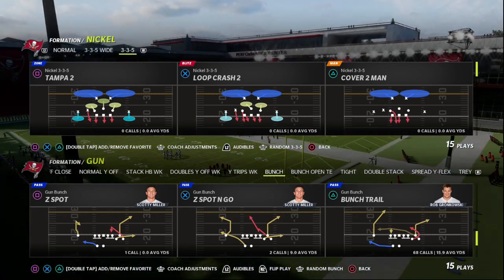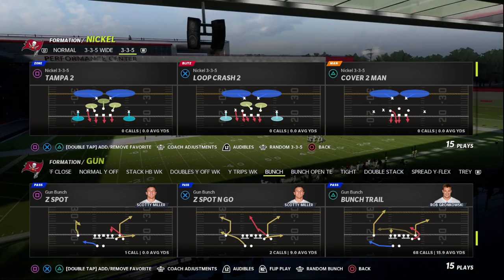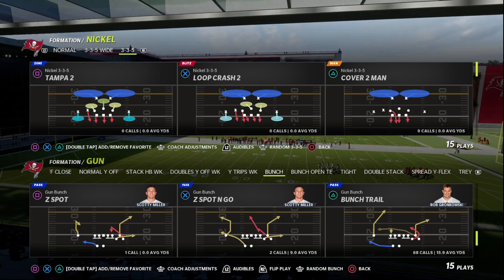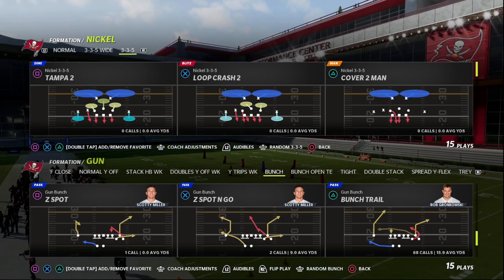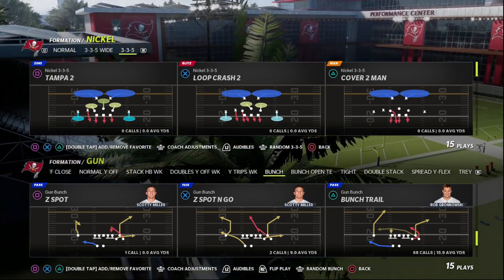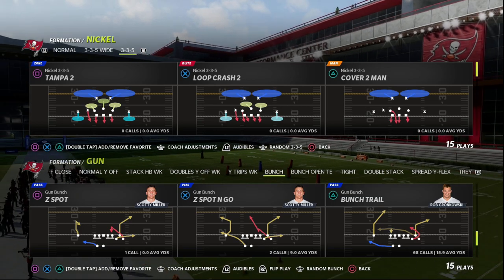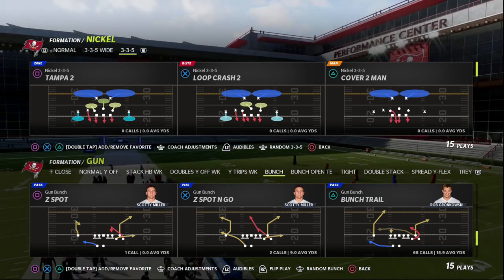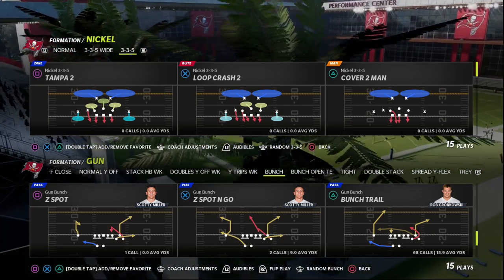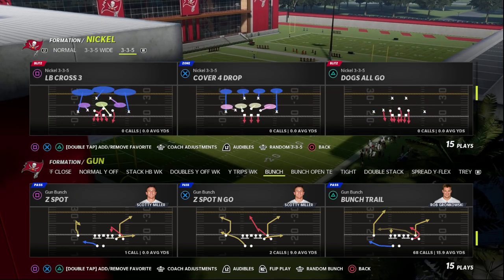This is the bunch trail play out of the Washington Football Team's or Washington Commanders' offensive playbook. Washington bunch, in my opinion, is going to be the best bunch on day one of Madden 23. If you want to learn my entire Washington bunch ebook in Madden 22, the link is in the description to join our Patreon — it's got everything you need to break down this playbook. We're planning to release our Washington ebook day one of Madden 23 as well.